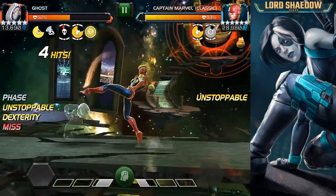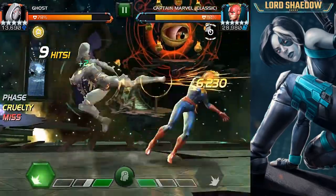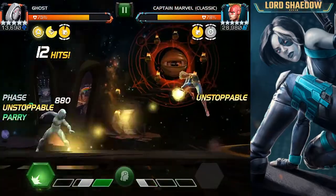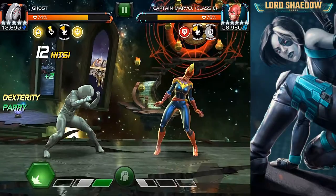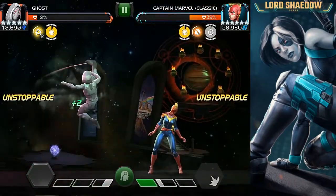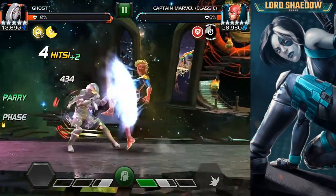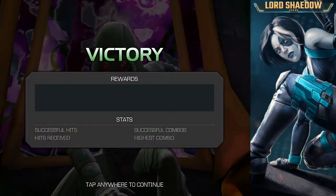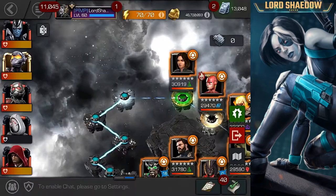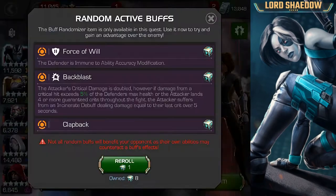Here we go with Captain Marvel. Nothing too special except for that brawl node — just a timing thing, you have to keep track so you're not attacking right when the unstoppable hits. As you see there I got wrecked, then I got mad and fired off that special 2. I phased perfectly — no recoil damage. Any mistakes so far in these labs have been on my part, not the game. I'll call the game out if a swipe doesn't register, but that was my fault completely.